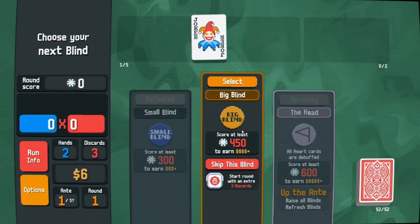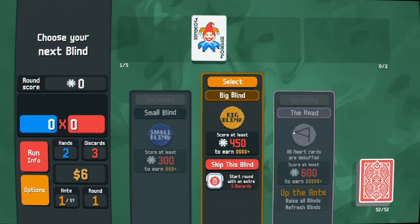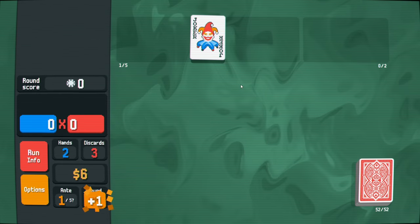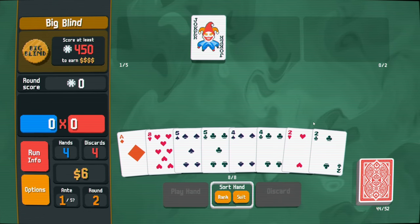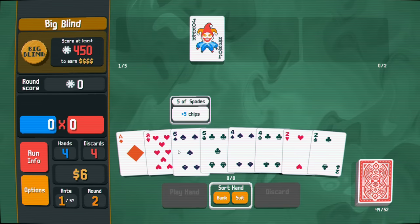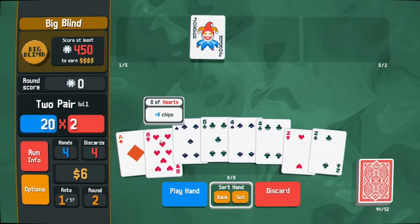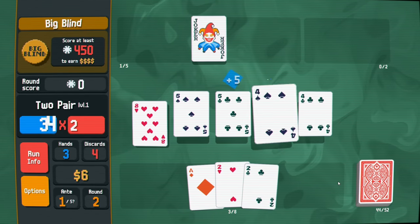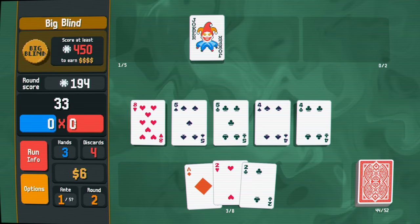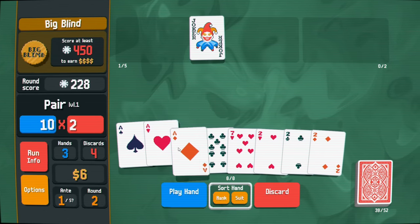Bigger blind now - we have skips here. You can start the next round with an extra three discards, but I want to grab that voucher so I'm going to play this hand out. I have three pairs on the board; I'll start with two pair just to see what it looks like, and I'll get rid of an eight with that.